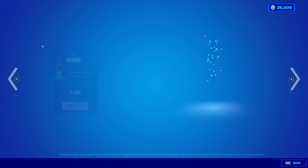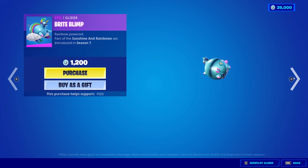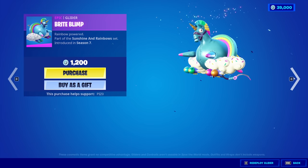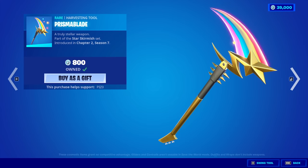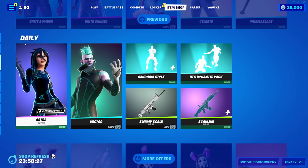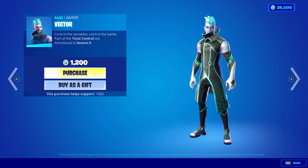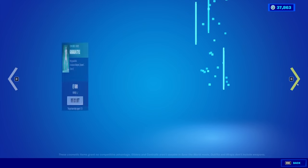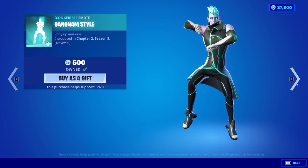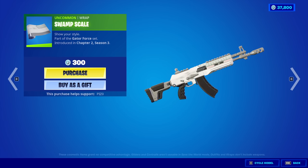Moving on from that. We have the Bright Bomber skin, the Bright Gunner with the Bright Bag, the Rainbow Smash, and the Bright Blimp Glider. Celeste is back with the back bling Spectral Star and the Prisma Blade pickaxe. We have the Astra skin back with the Shining Star back bling. Vector is back — I think he might have been like top 5, top 10 rare skins. Gangnam Style is back — you can't hear it because it's copyrighted. The Swamp Scale wrap — I don't recognize it, I was going to say is this new?